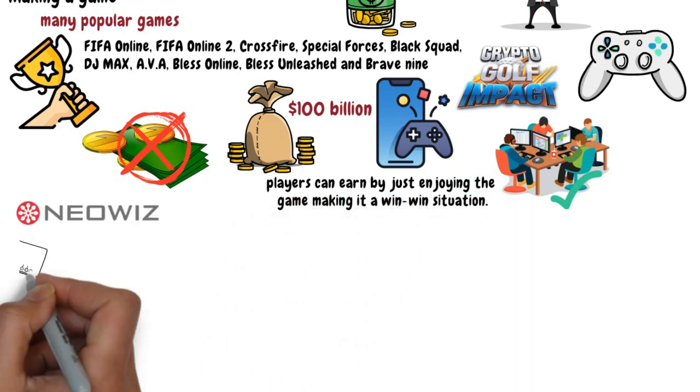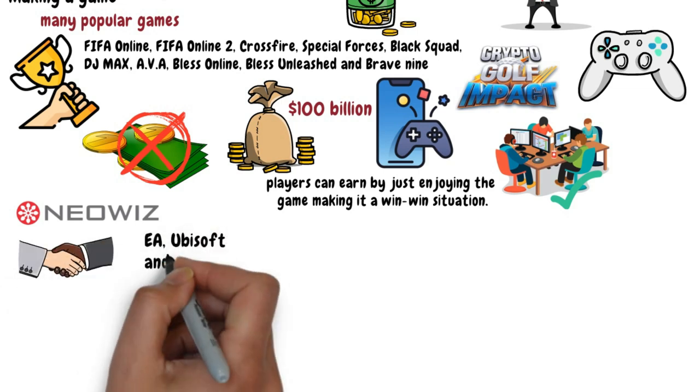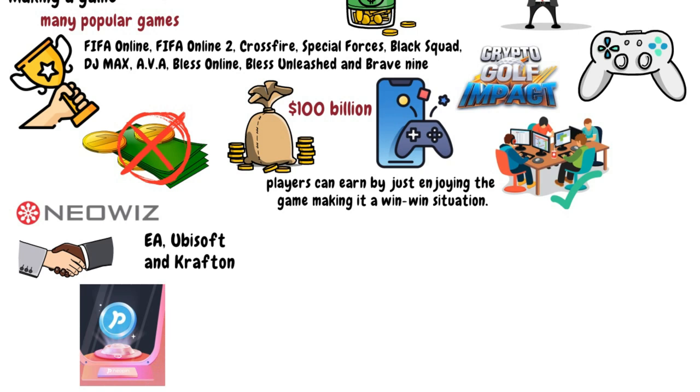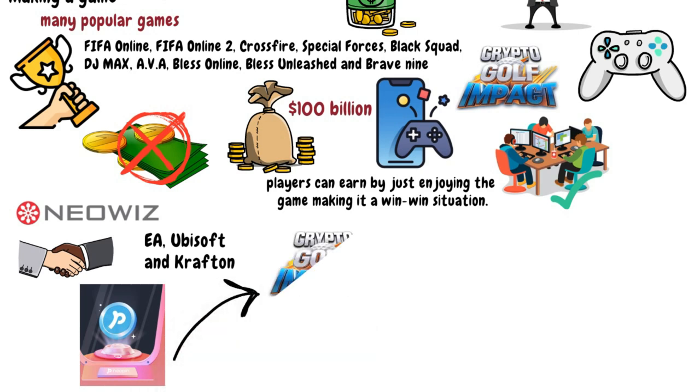Neowiz also has partnerships and networks with industry giants like EA, Ubisoft, and Crafton, which might play a crucial role in future partnerships in content development for Neopin. While we are talking Neopin, let me tell you how you can really earn with Golf Impact.